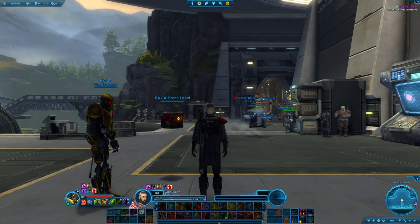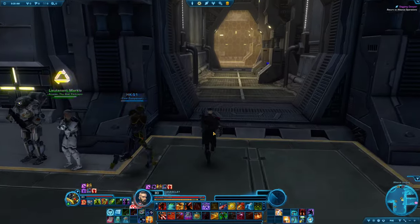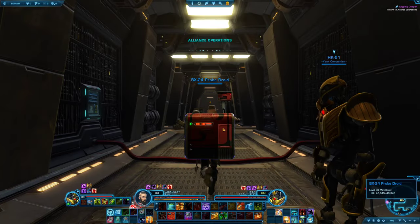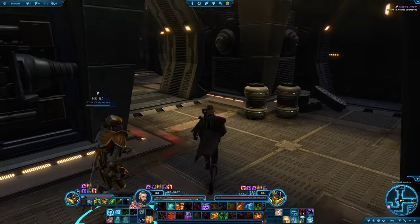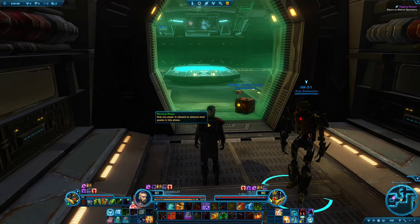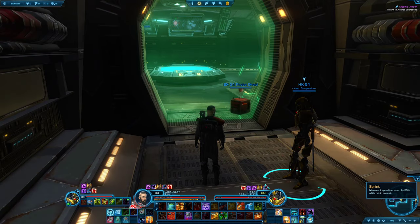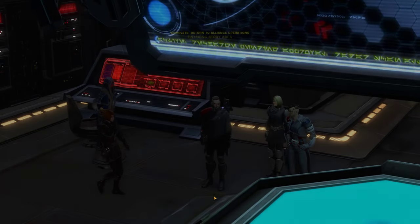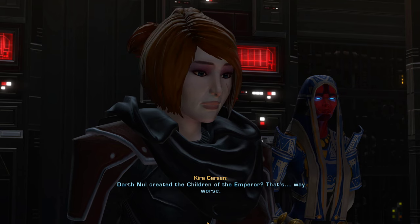Moving on to the next thing. Return to the Alliance Operations. I really liked a lot of the Alliance stuff too. There's so many different routes you can go. Since this character is a light-sided sniper, it's funny because we started as an agent — there's stuff where you become a double agent, and now we're a quadruple agent again? I don't know, it's so confusing. But we're still on the side of the Empire.